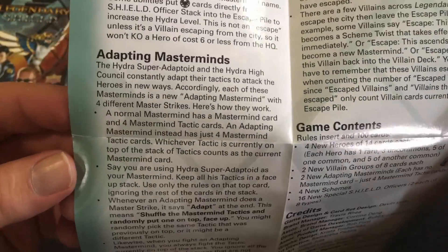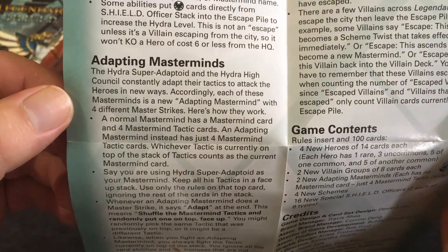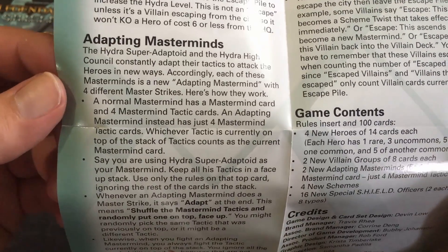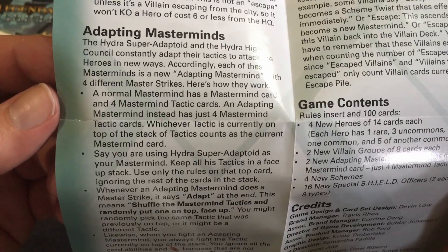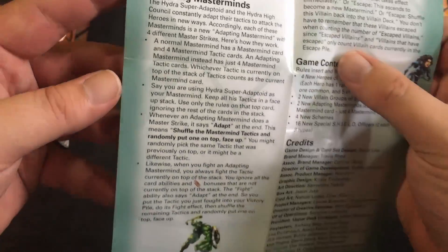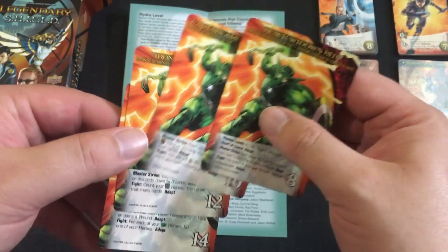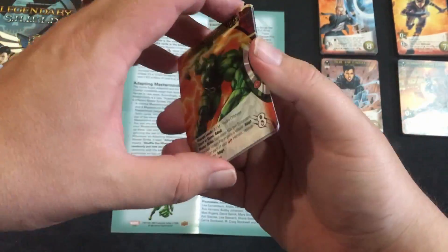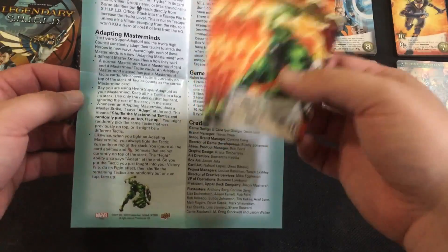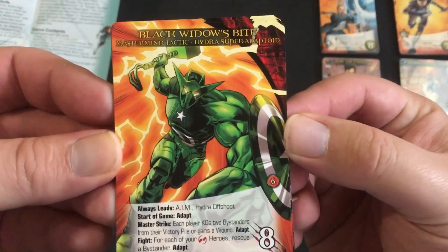In this set there are two adapting masterminds — the Hydra Super-Adaptoid and the Hydra High Council — which constantly adapt their tactics to attack heroes in new ways. Each adapting mastermind has four different master strikes instead of the usual single mastermind card with four tactics. You're only ever fighting whatever tactic is on top, and they're always changing. After you fight, the mastermind adapts and shuffles, so you always get a different one on top.